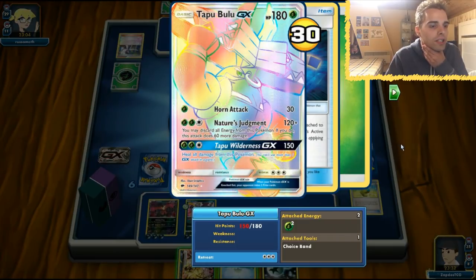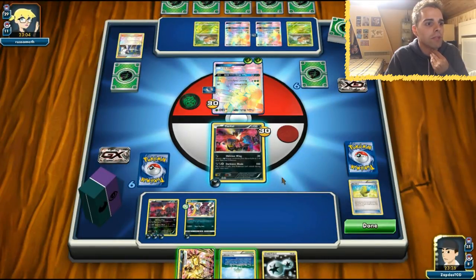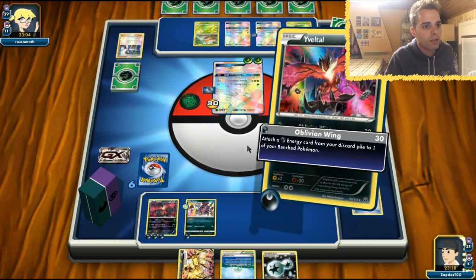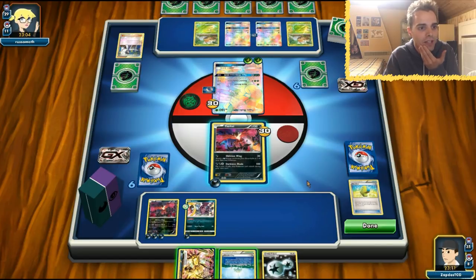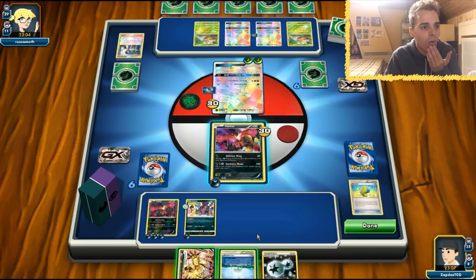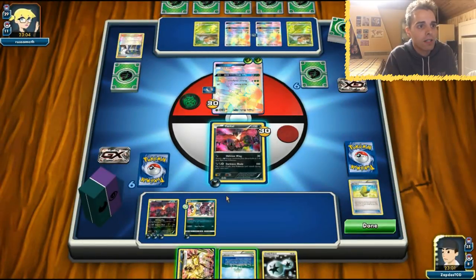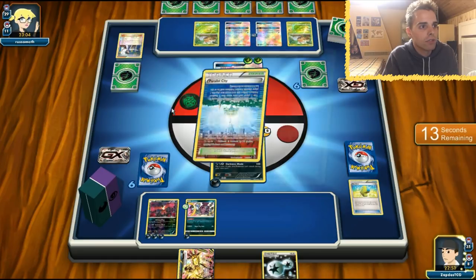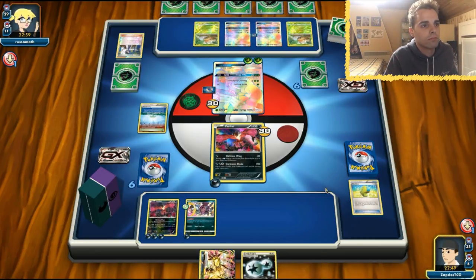She can one-shot us or she can rely on the Tapu Wilderness GX, which will deal a significant amount of damage. Maybe we should attach the DCE onto the E-Valto here. We want to surprise her with the E-Valto for now, so we're going to keep those cards in hand. The Parallel City is also nice — it can work out if we slap it down to the other side. She actually deals 20 less damage, but it is still very annoying. If we smack down Parallel City, she cannot rely on Tapu Lele — maybe that is the correct strategy.